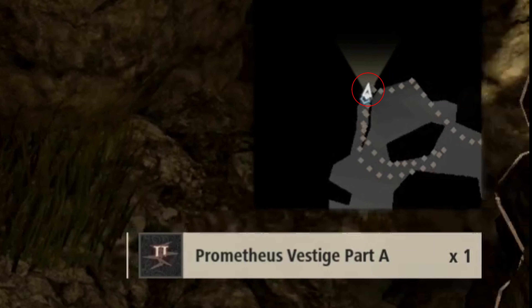Next we have Vestige Part B and it's right here on the map. I'll zoom into the map for you in a second so you can see exactly where it is. It's not really hard to get to but there are enemies surrounding it. So just go to here on the map and you'll find Vestige Part B.